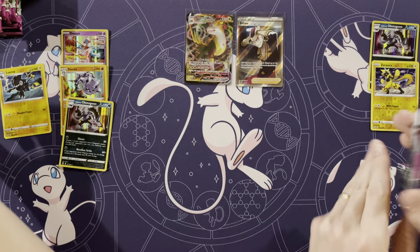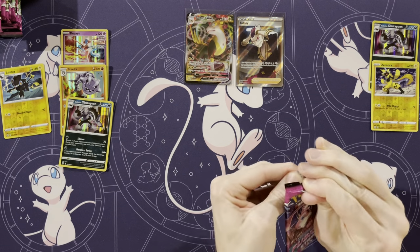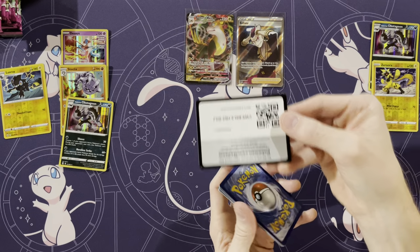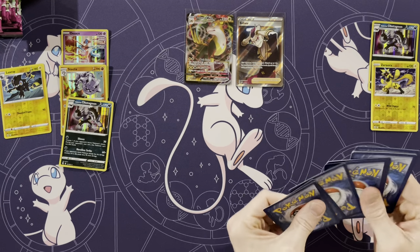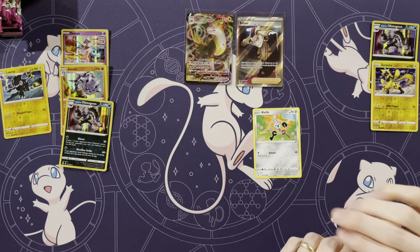Zeraora — I'm gonna get a Zeraora. Now you get one. Zeraora is for everyone. And an upside-down code that I tend to do sometimes. It'd be nice if we got like two more full arts — just a crazy box.